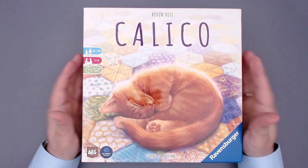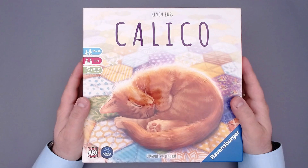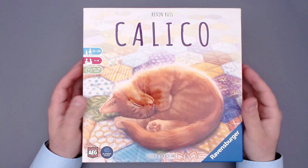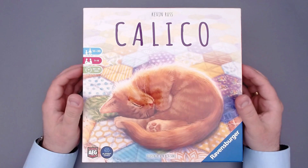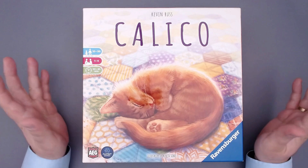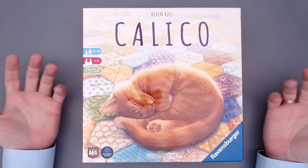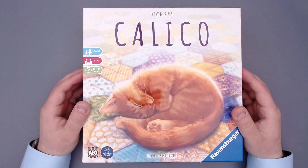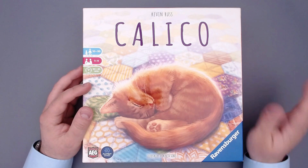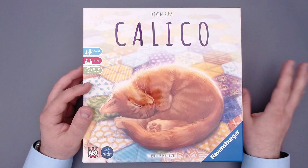This is actually part of a series, because AEG first published Calico, then Cascadia and then Verdant. These are all tile-laying games that share some similar DNA. They're all different enough that I have all three in my collection and they've stayed there. There is a review of Cascadia already on my channel, also a playthrough.